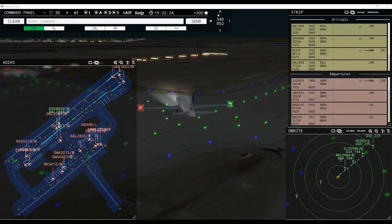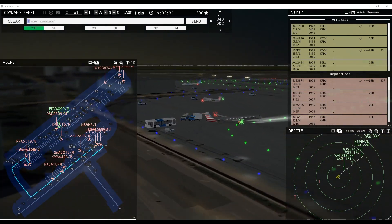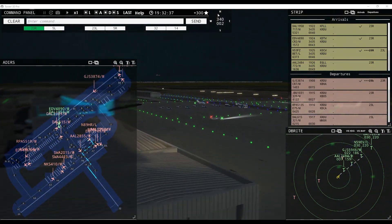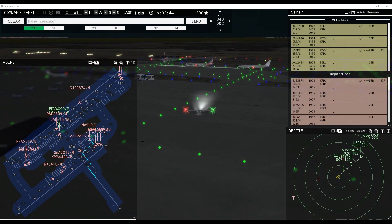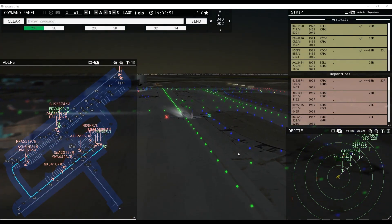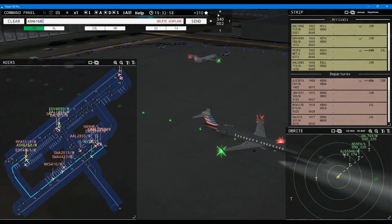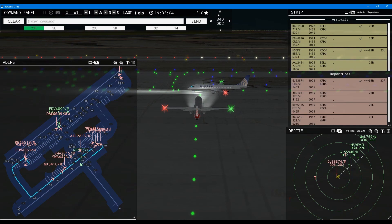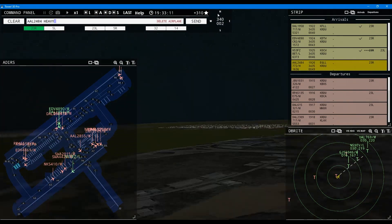890 Hotel Romeo, continue taxi. Tower, United 769 inbound runway 23R. Brickyard 5519, continue taxi please — we don't want air shuttle to run into you. Runway 23L. Southwest 4423, request. Air Shuttle 6168, hold position. Air shuttle 6168 — of course, wouldn't have stopped. Linberg 3874, contact departure. American 2484, runway 23R, clear to land. American 2484 heavy, runway 23R, clear to land. Linberg 5946, runway 23R, clear to land, wind 340 at 2 knots.